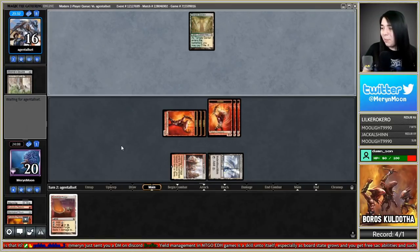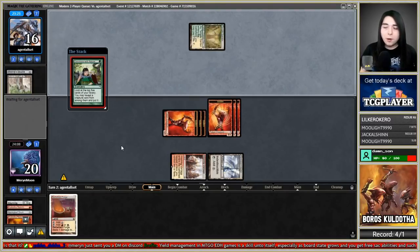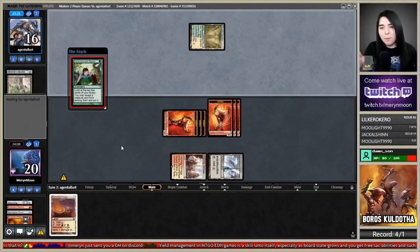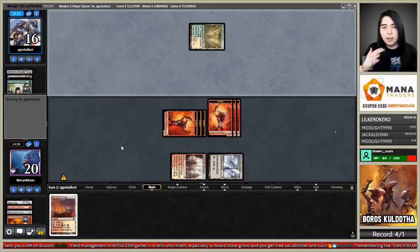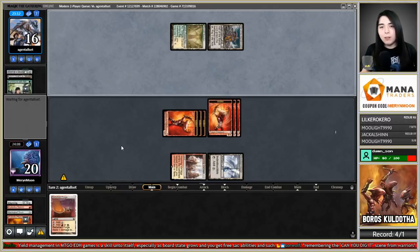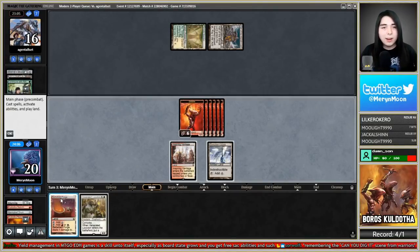Yield management in MTGO EDH games is a skill unto itself, especially as the board state grows with free sac abilities. Learning how to tap your mana, tap your lands — when you don't need them, right-click and press 'No Possible Play, Yield All.' That's all it takes. If you have a zero-drop in hand or an ability to activate, right-click and press 'Yield to This Turn' at the beginning of each player's turn.